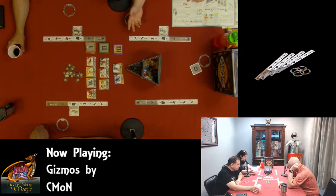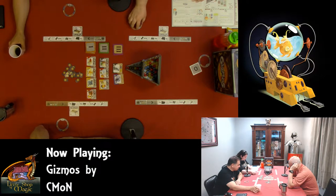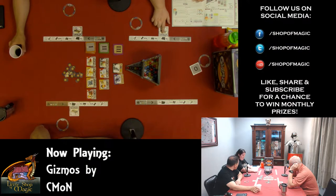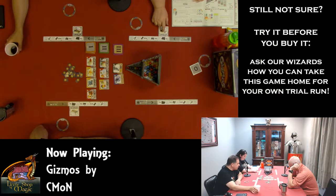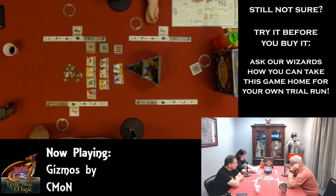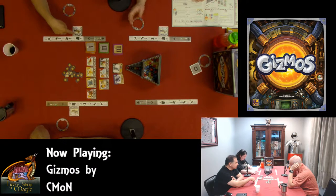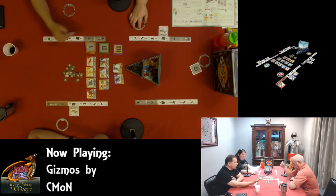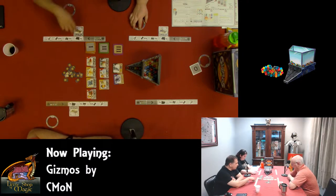For picking: choose one energy from the six available in the row and add it to your energy storage ring. Your energy storage ring can hold five to begin with, but some upgrade gizmos may increase that number. Important: some abilities may let you draw a random energy — indicated by a black bar symbol on our filed card here. This is not a pick action; in those cases you don't take from the energy row. Instead, you draw blindly from the top of the dispenser. All energy you take must go directly to your energy storage ring.